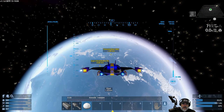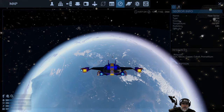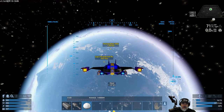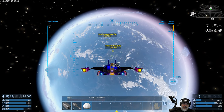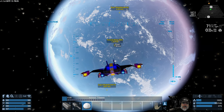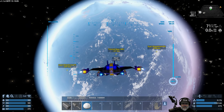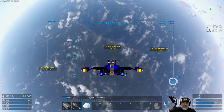Before going down, I wanted to show you something: if you have your base set as a waypoint, it'll actually show up from space. That's very useful because then you know exactly where to land on the planet. The game used to not have that feature and you'd have to recognize the look of the planet and continents from space, which could be very difficult. Now as long as it's set as a waypoint, you can easily find your base from orbit.